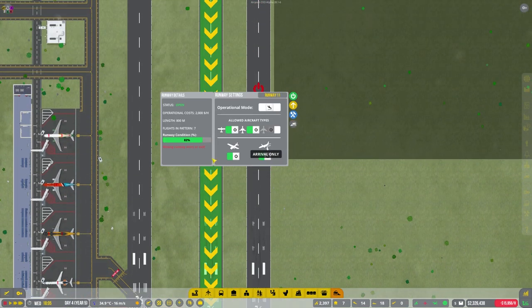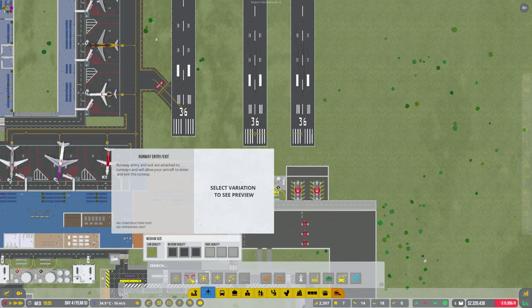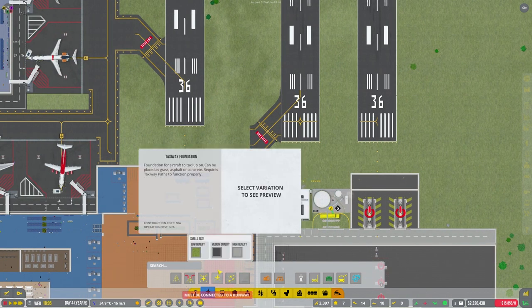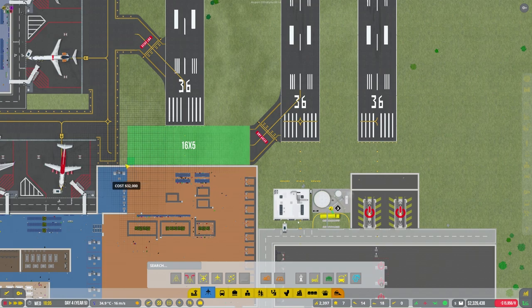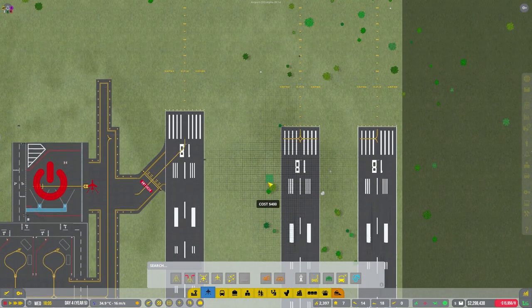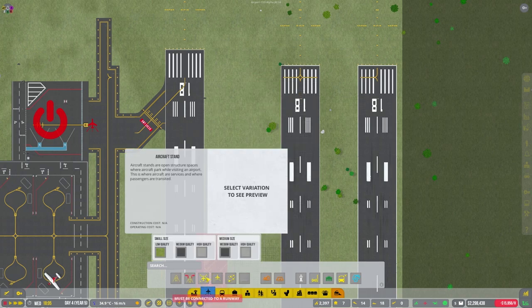I'm going to have to use this other runway as the landing one. Put that there so they come off there — how far can we go down? All the way down, there we go. Then we can have a path going in — that'll knock it down to three here, so don't touch that. And then do the same at the top.